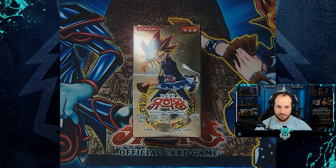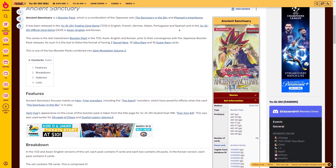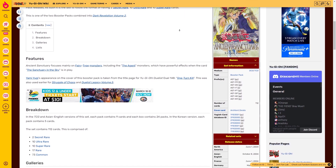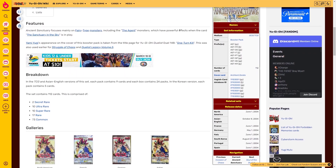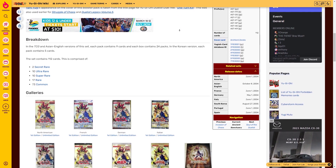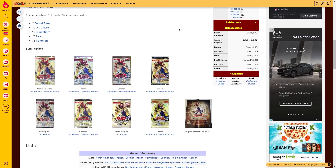Hey guys and welcome to another video. Today we're going to be jumping back into our Korean OCG game with our second Ancient Sanctuary booster box. I'm going to quickly transition this over to the card list to see what we could potentially pull today. This is Ancient Sanctuary — it's a combination of the Japanese sets Sanctuary in the Sky and the Pharaoh's Inheritance. Ancient Sanctuary focuses mainly on fairy type monsters, including the ancient monsters which have powerful effects when the card Sanctuary in the Sky is in play. This set was released in South Korea on April 27th, 2005.